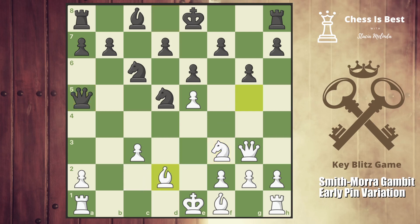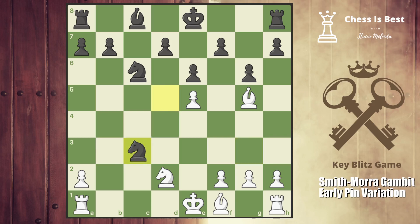With bishop d2 we're threatening c4, winning the knight — it comes with tempo even though we're moving the bishop a few times. They cannot take because rook c1, so if I were black I might castle or move the queen — queen c7. The engine then just wants to play bishop d3 and says white is doing great. But in the game it was queen a5, knight d2, and they took with the queen. My point was: I'm going to take your queen, and your knight is going to come into c3 — but is that knight good on c3, or is it misplaced and vulnerable?